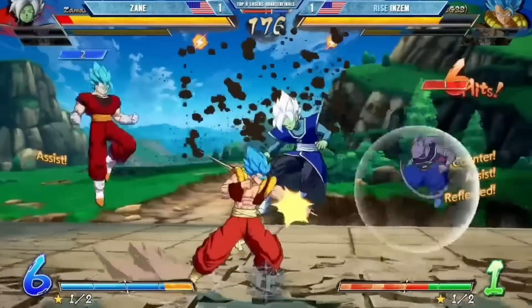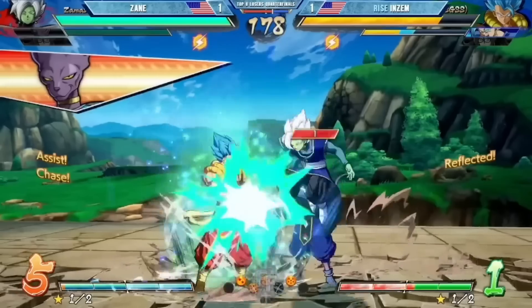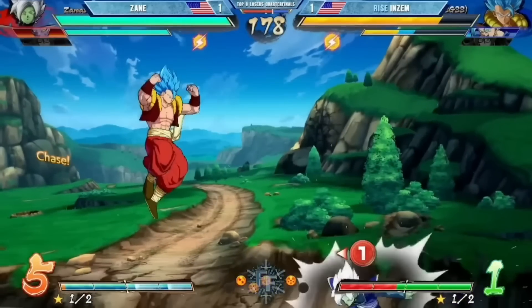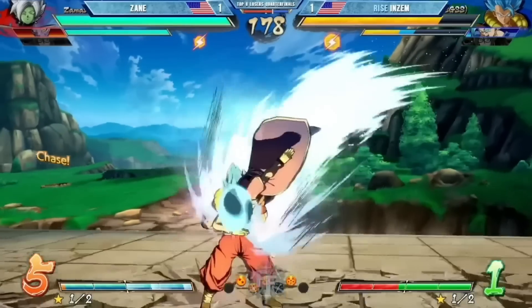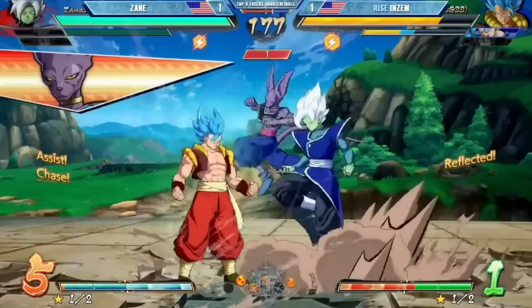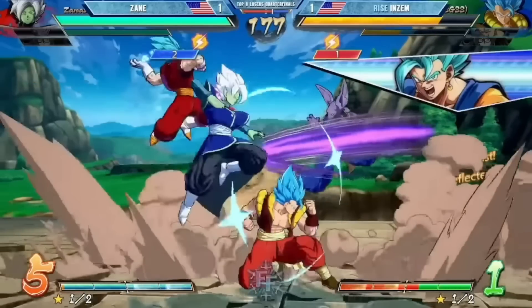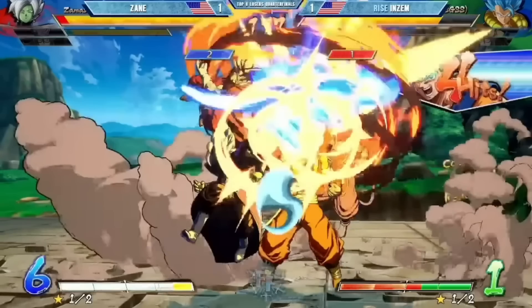Very aggressive round start. That was a little strange — he was able to get the defensive because look, he's in the middle of blocking Beers assist. It must be because he reflected — that gave him a window. Zayn is literally in the middle of his pressure. This looked like a season one moment: in season one if there's even a frame gap in your string the person could call defensive assist and hit you out of it.